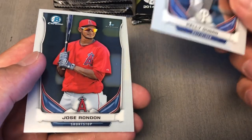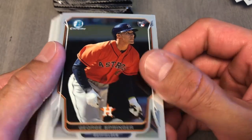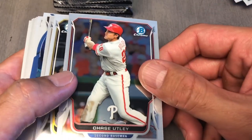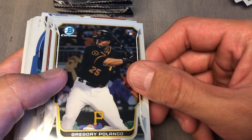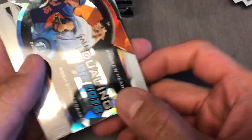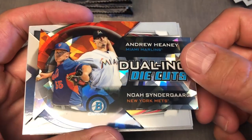Kelly Dugan and Jose Rondon. Three more autos. George Springer rookie — nice, Springer rookie. Cool. Chase Utley vet. Gregory Polanco — he was on the cover, he was the cover boy of Bowman 2014. Jon Lester. Killed out — dueling die cut of Synergaard and Heeney. Thor without his hair.